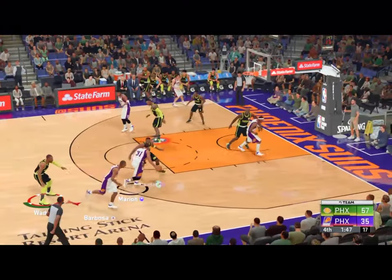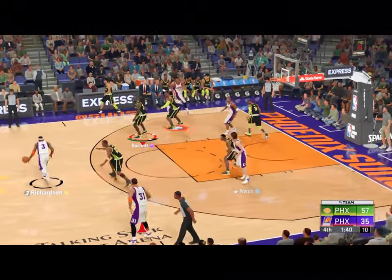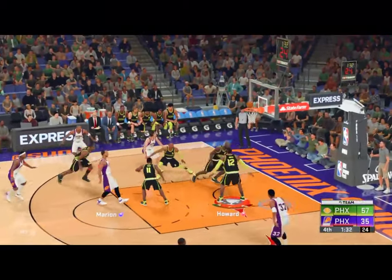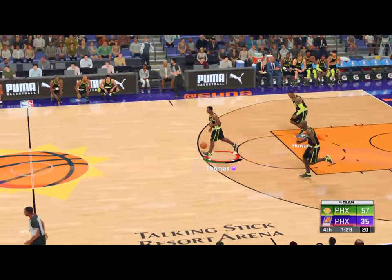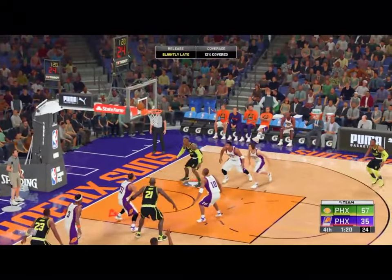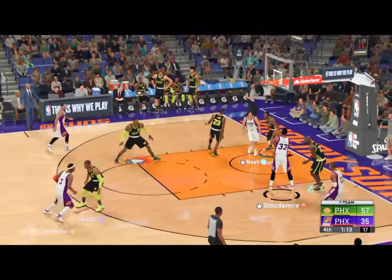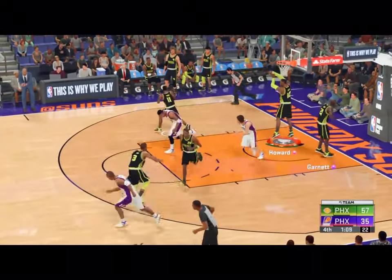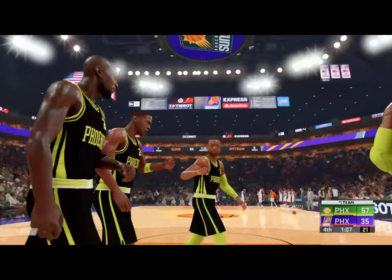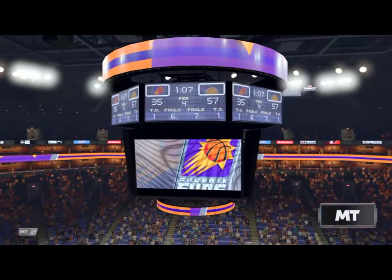Guys, they're looking for a way to score here — they've had a tough time taking the lid off. Kicks it out to Richardson. Marion outside — four on the clock, the shot is no good. Phoenix will take it the other way. Thomas surveying the defense, here's Jordan outside — rebounded by Marion. Marion's got five rebounds tonight. A floater — Stoudemire, no good. How about the timing to challenge that shot? That's a guy that you can tell takes every possession defensively very seriously. Phoenix calls timeout. They're up by 22. 1:06 left in the fourth.